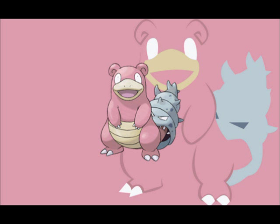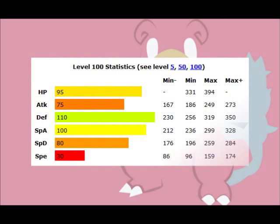Despite its dopey appearance, Slowbro is one of the best bulky water Pokémon in the game, and has been since back in the days of Pokémon Blue and Red. Its speed is low enough to actually be a blessing, since it allows its stats to be distributed elsewhere and make it a more well-rounded Pokémon in general. Its hit points and physical defense are quite strong, making it tough to bring down with even super effective physical attacks. Plus, its base 100 special attack means it's no slouch on offense either.